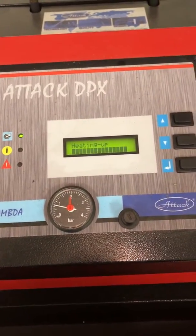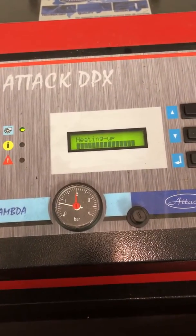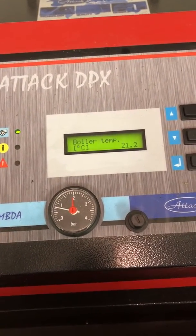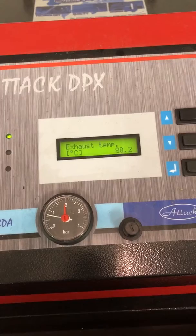We're back for part two of the start of a batch burn in the Attack boiler. We're just about up to the initial fire-up temperature — you can see it just went to the normal display, which alternates between boiler temperature and exhaust temperature.